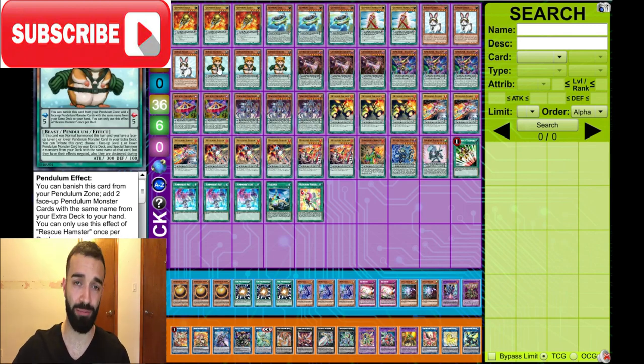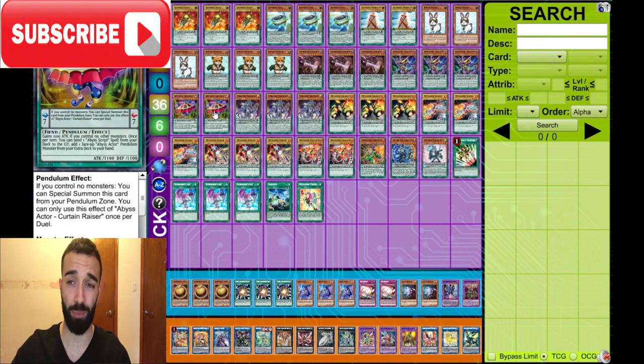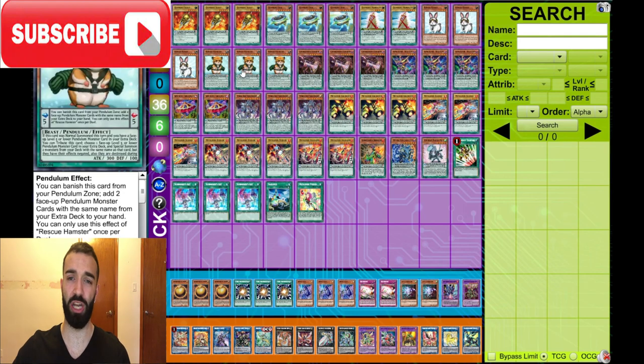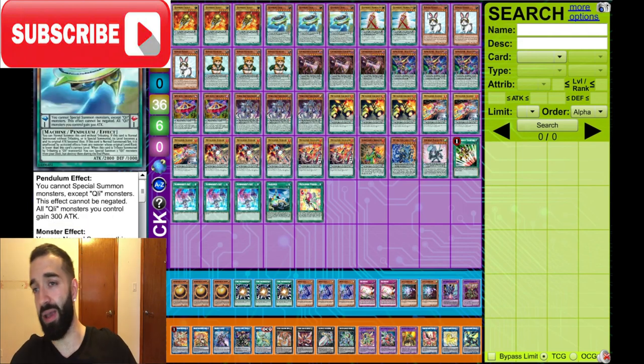For those who don't know how Hamster becomes a one-card Electrum in Metal Foes: use a Metal Foel to pop literally any card — you play threes of almost everything — then Normal Summon Hamster and activate its effect. If they Ash the Hamster, who gives a shit? You don't even need Electrums to do a lot of crazy stuff before the Pendulum Summon. So even if they Ash it, who cares? You have so many turbo cards, and you're most likely going to get an Electrum anyways.